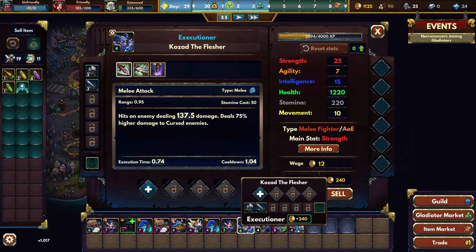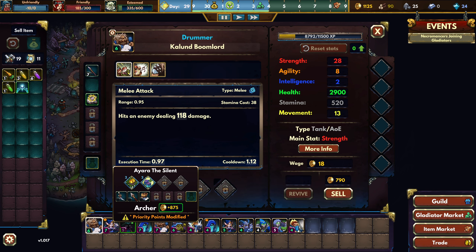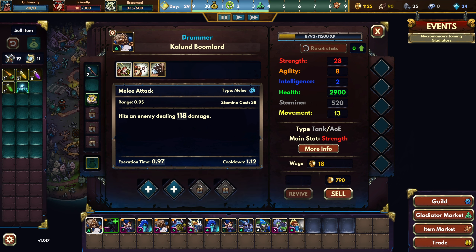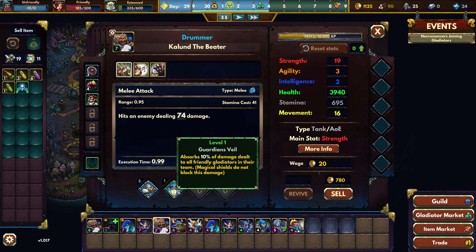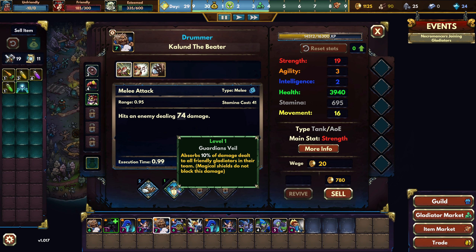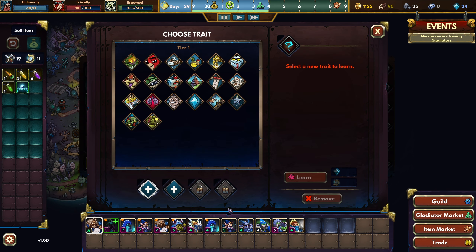I actually need to pick a trade for at least three different gladiators here, yeah, even more. This guy needs two of them. Guardian's Veil — absorbs 10% of damage dealt to all friendly gladiators on their team. That's definitely good. Increased movement speed, push/pull forces are 75% weaker, and they can't be trapped by a net. Yeah, that's also quite useful.